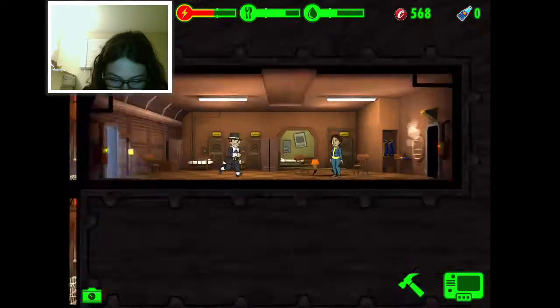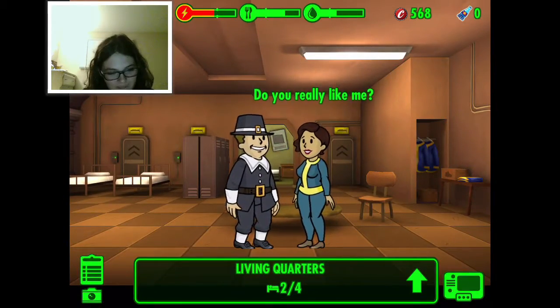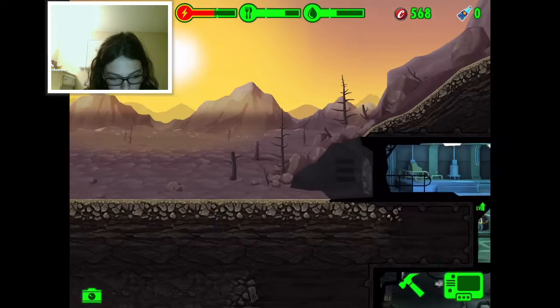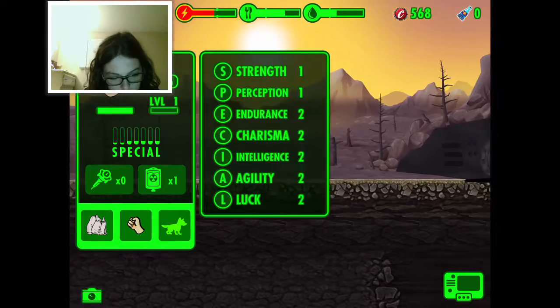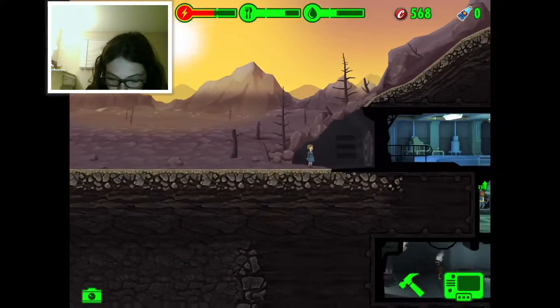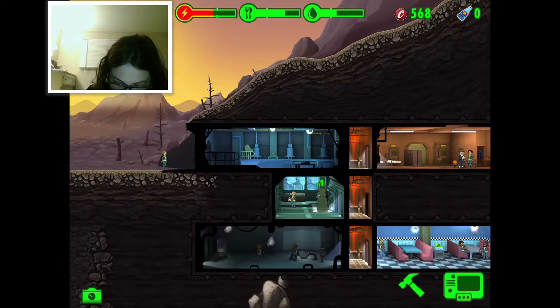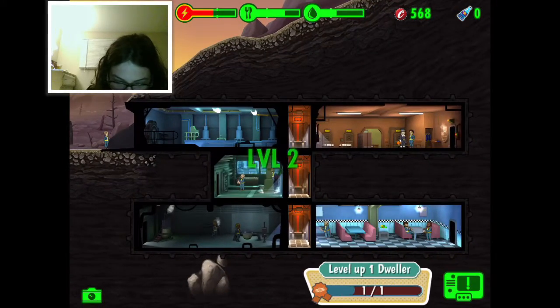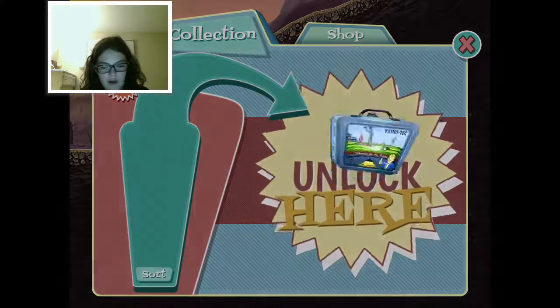Oh my god, that's glorious! Oh my god - ooh, new dweller! New power person - that's so good! I cannot understand. Level up - the dweller levels up and I can get a lunchbox, hooray! Magnifying glass, Stimpack, another pilgrim outfit, more caps - man!